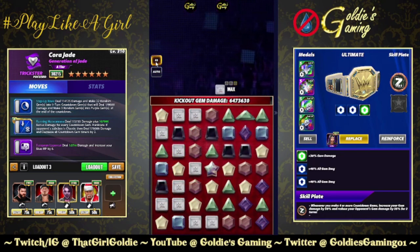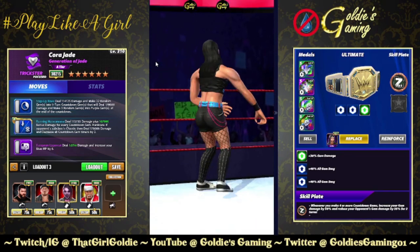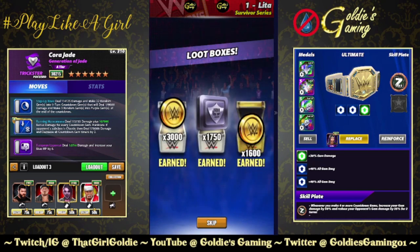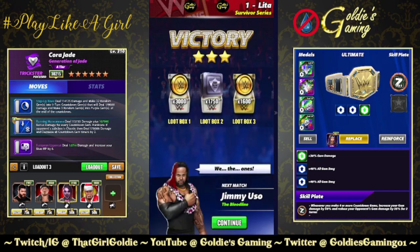She does have a new skill plate coming out this weekend: the Heart of Jade. Whenever you make 6 or more countdown gems, increase your purple and red gem damage by 100% for 2 turns. So if you go against a chaotic opponent, that's going to stack too — substantial gem damage there.